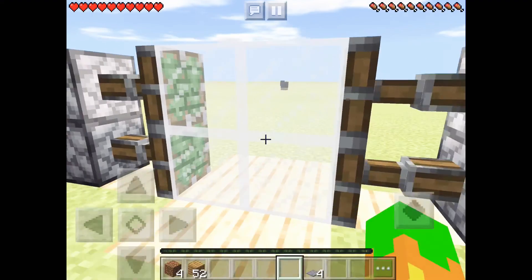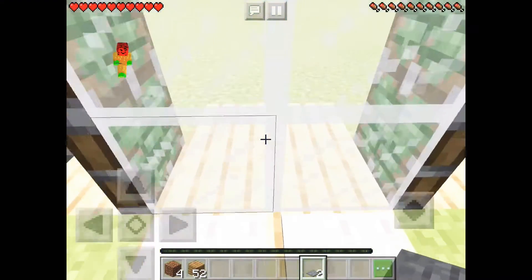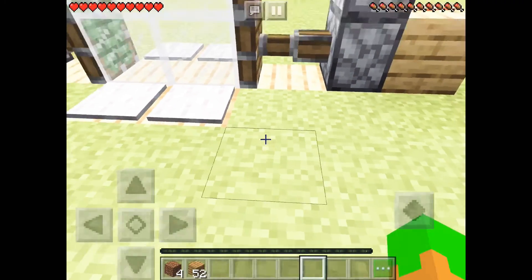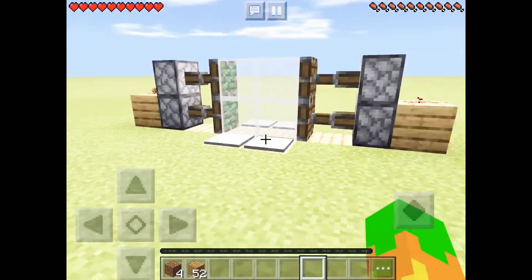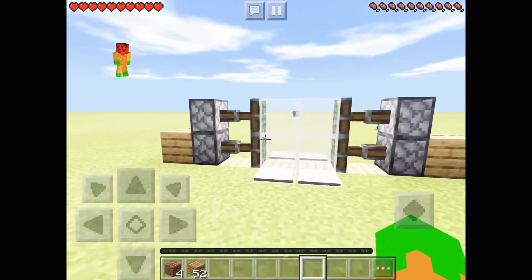Using your redstone dust, place one there and then fill it in with four blocks of your choice. As I said, it can be completely customizable — I hope you liked it.